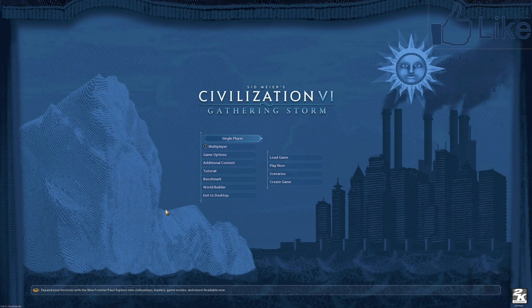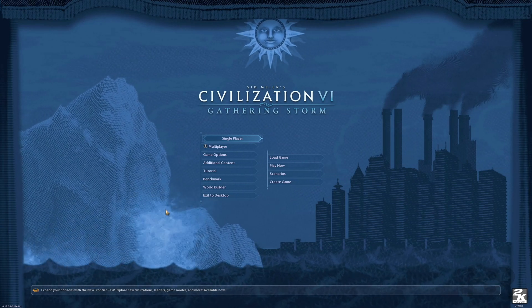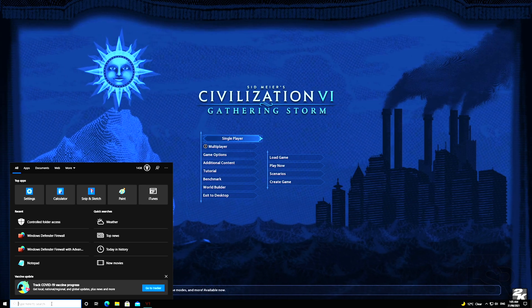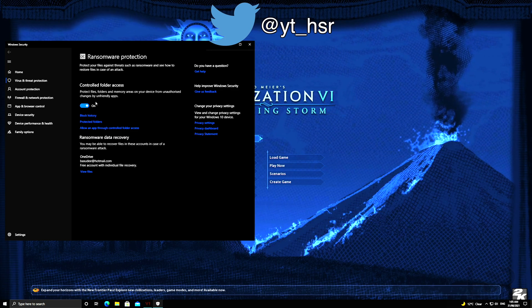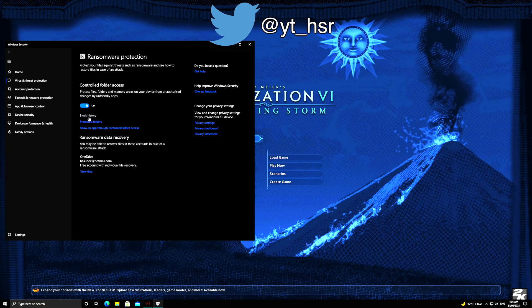Apparently Windows has something called ransomware protection — it's called Controlled Folder Access. So all you've got to do is go into search and search for 'Controlled Folder Access', click on that, and when you go in here it's turned on. You can turn it off, but I don't want to turn it off.